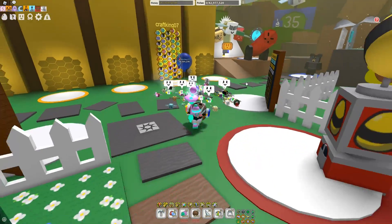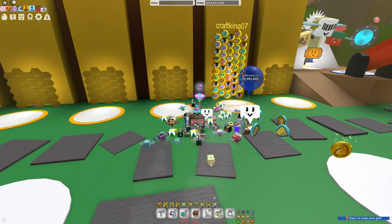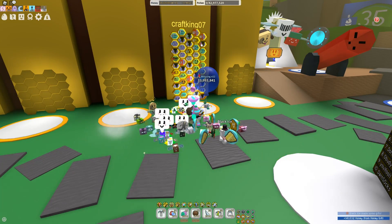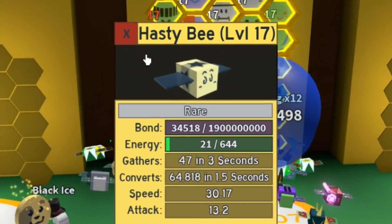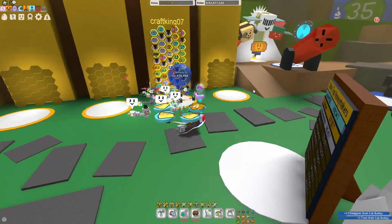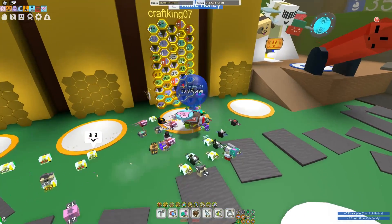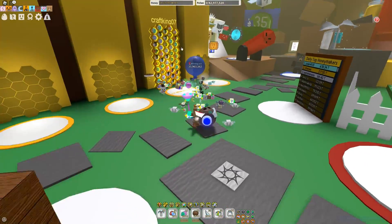Make sure — this is just my private server — but make sure that you do have the second hive slot claimed. Otherwise the macro won't work, you need that hive slot. Also make sure that if you have a gifted hasty bee, you don't have that in your hive, otherwise you will be too fast and the macro won't actually work. If you're wondering why I have a gifted hasty bee, it's because I wrote my own macro that does allow for a gifted hasty bee.